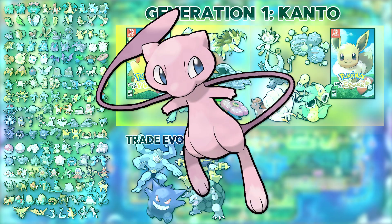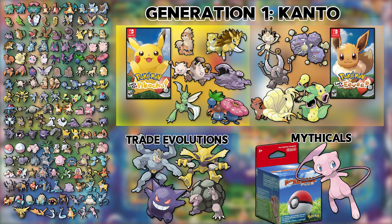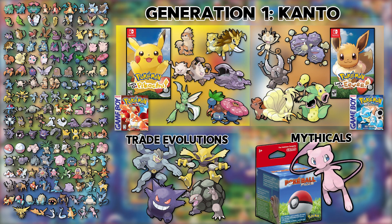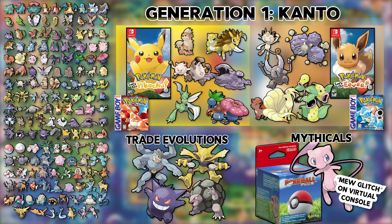The only missing piece is Generation 1's mythical Pokemon, Mew. In Let's Go Pikachu and Eevee, you can receive a Mew by registering the Pokeball Plus controller — you turn it on and pretty much get Mew — but they don't make it anymore and there's only one per controller, so if you have to buy one secondhand, just be careful. Another option for Generation 1 that's a little less convenient but much cheaper is to buy a copy of Pokemon Red and Blue on the Nintendo 3DS eShop. Both of those games also have 150 of the necessary Pokemon, and you can receive Mew for free by doing the famous Mew glitch.